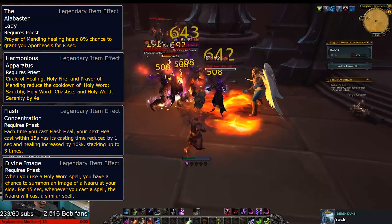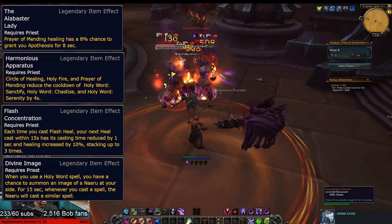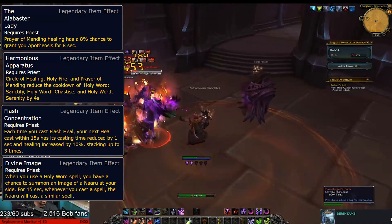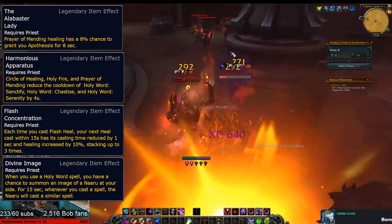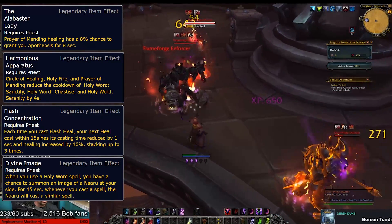Or it gives you an instant burst of healing on the fly. Divine Image is another Legion throwback — it's a proc that summons a Naaru to replicate your heals for 15 seconds, and to remind you that the Naaru are unquestionably the good guys in WoW.